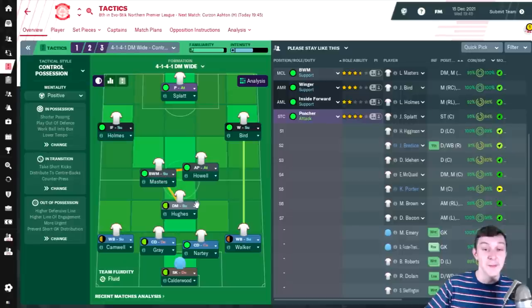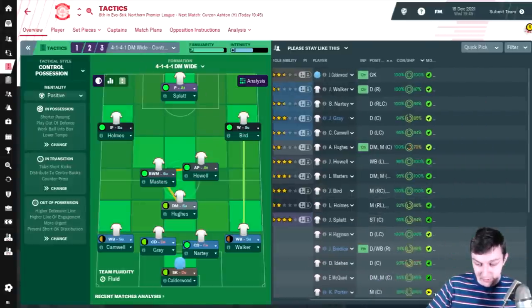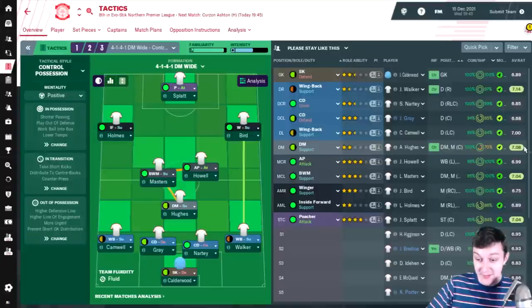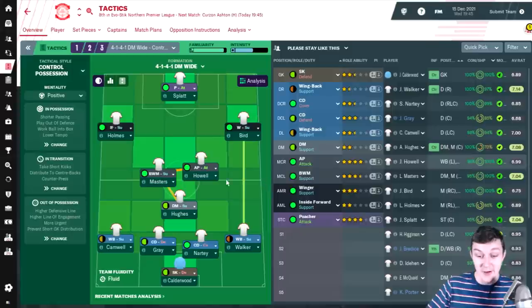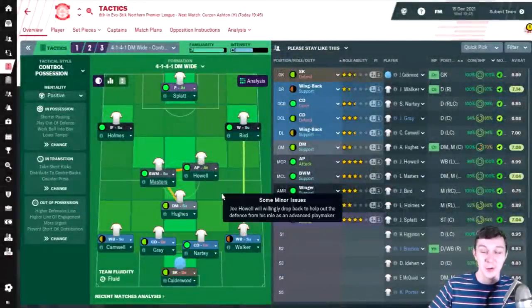Hughes has been an unsung hero in the CDM position - I said I wanted someone better there, but he's actually been really good this season. He's on a 7.08, the second best or arguably the best player in the squad. Walker has a 7.14 but that's only from three or four games. When Hughes has played, he's played better than everyone else. Masters and Howell have also played pretty well in the centre of the park.